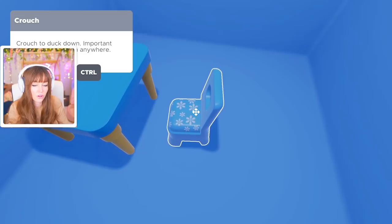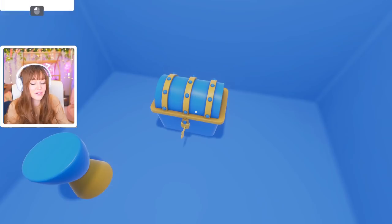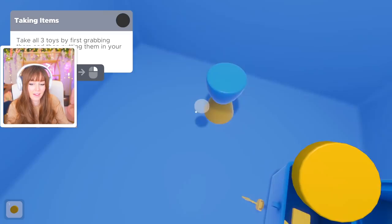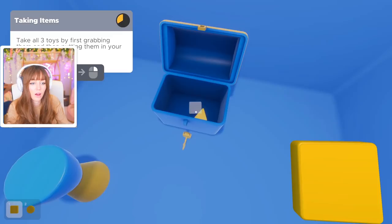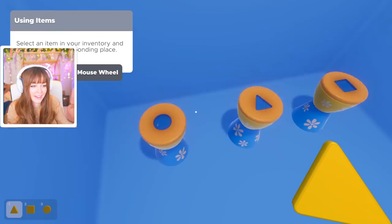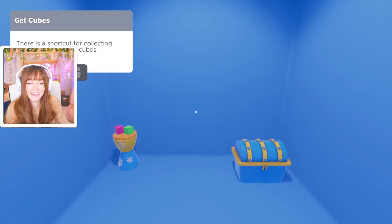Okay, this is cool! I can't see you — I think we're both in our own separate rooms for now. You can drag objects, crouch to duck, press the red button... I don't see a red button! It's underneath — you have to go under the table to see it. Oh clever! Grab the key, put it in my inventory. We're getting past the tutorial!